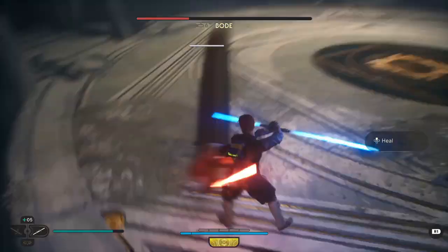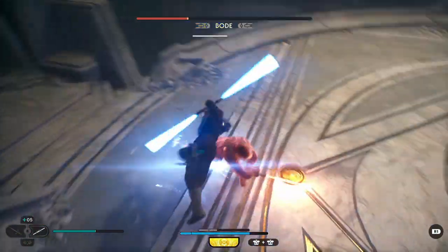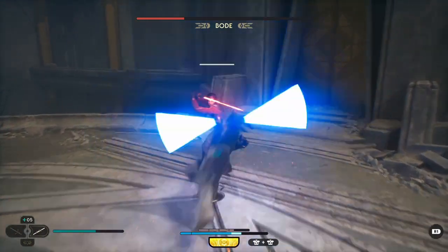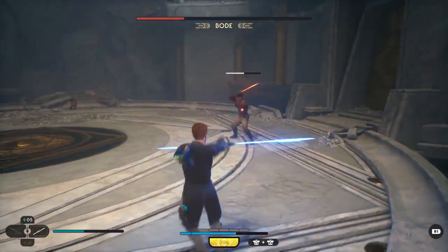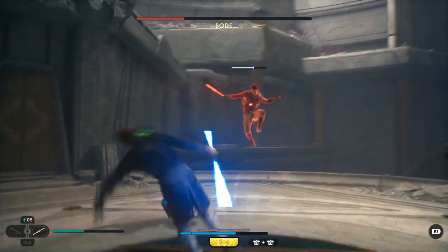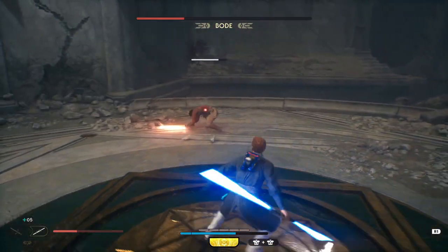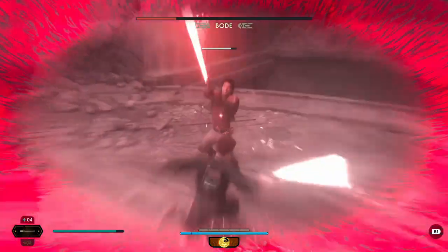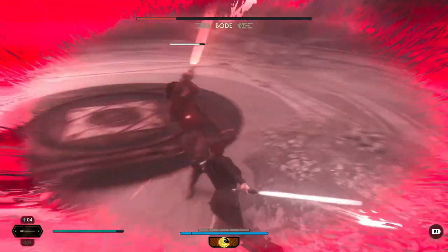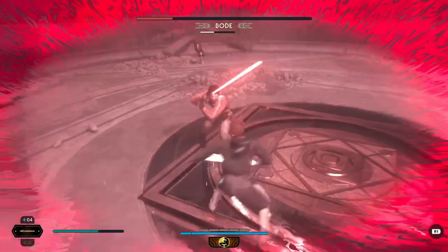He has some vertical attacks where you'll have to dodge either left or right, and one that he sends along the ground so you'll have to jump over that. He also has an unblockable ground pound, so just be aware of those. Then he'll get aggressive, charge at you, and start swinging in a flurry — in the middle of his flurry he will also have unblockable attacks, so make sure you dodge away. After his swinging flurry, if you blocked well, you can either break his stance or he'll pause, allowing you to get a few hits off.